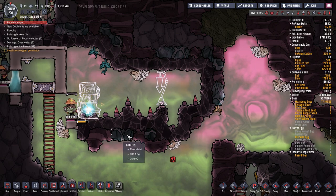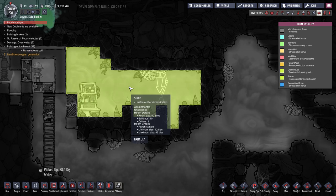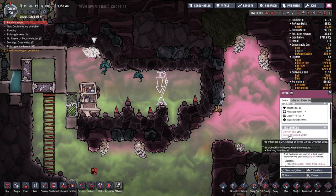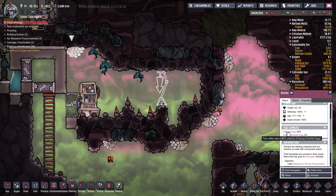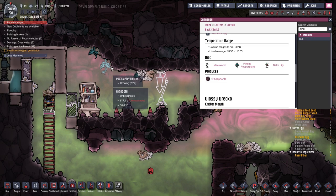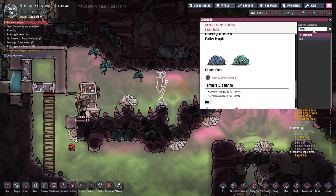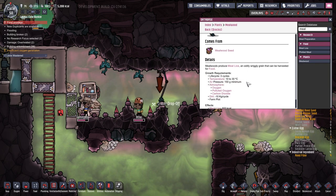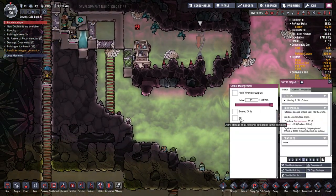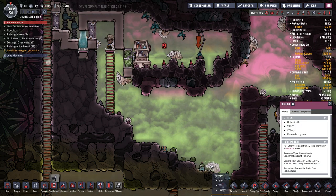We'll pop that in there. And then we'll grab some of these. So we'll wrangle these and pop them in there. Let's just have a quick look at the room bonus - no effect. What size for a stable? 96. Okay, so it just needs a ranch station. That's going to be 50 in size. It's got plants that they can eat - happy wild. So what are we going to get? Glossy Drecko if it eats Millwood, pinch of Peppernut - we've got those there - and Balm Lily. So we're probably not going to get any glossy yet. Will Millwoods grow in oxygen, pollutoxin, carbon dioxide? So that won't grow in here anyway.